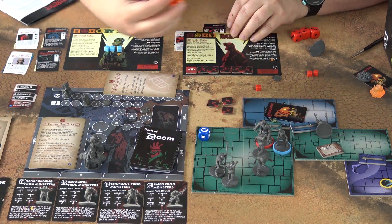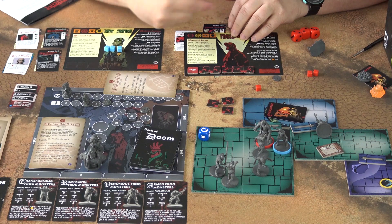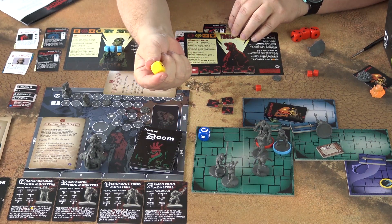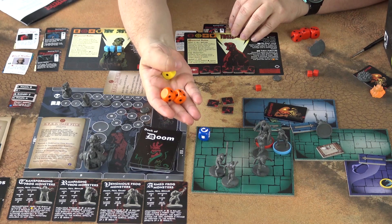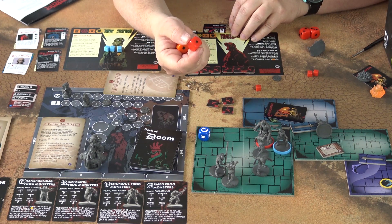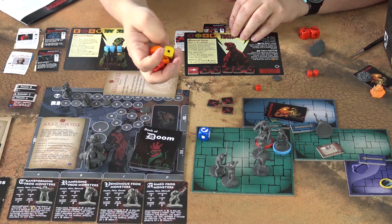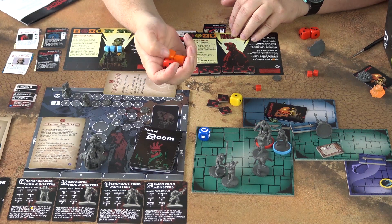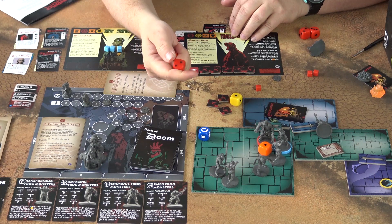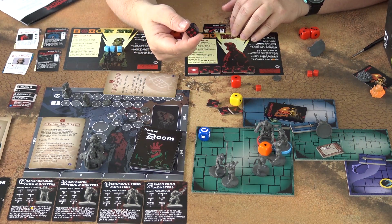Each flipped wound means you get a degradation to one of your dice. For example, if you suffer a minus one to your investigation test, you downgrade one die from orange to yellow. The yellow dice are the worst, orange are medium, red are the best you can normally get, and black dice are even better. The average on a yellow die is 0.5, orange is 1, red is 1.5, and black is 2.5 — so there is a big jump from red to black.